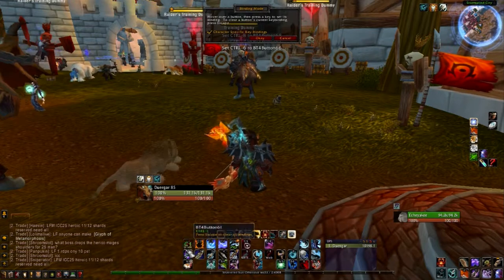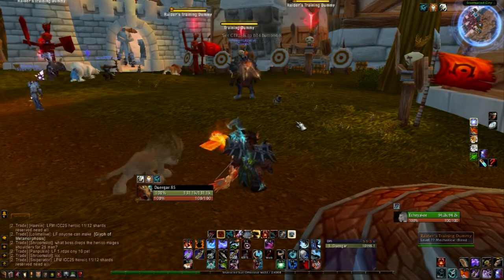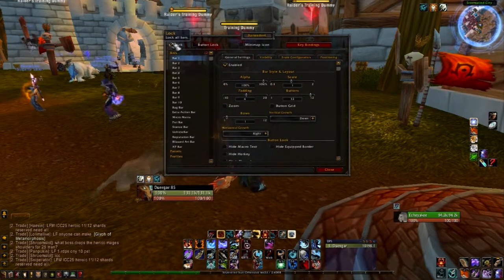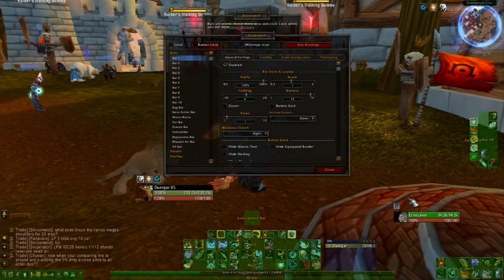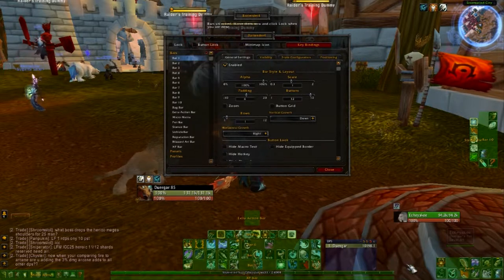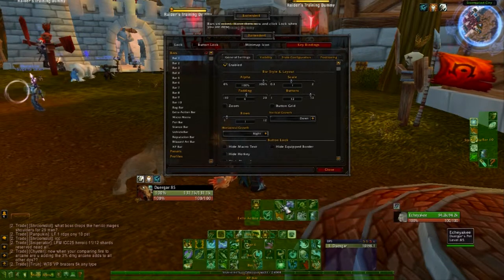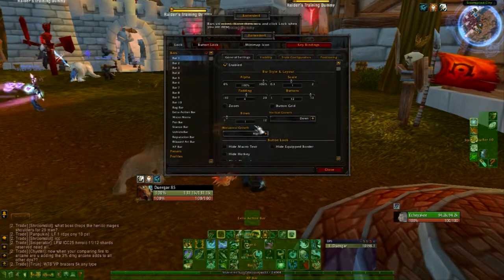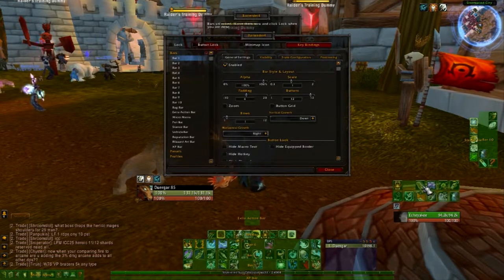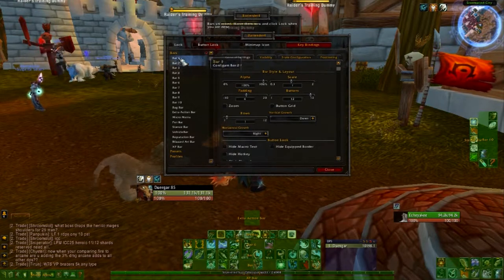You can put any key to any button. You can unlock them and change where they are. Extra action bars are useful for fights with boss mechanics where you have to push a button to save yourself, like Dragon Soul — that sort of thing. You can place the bar wherever you want. They have a snap feature when they're in corners and next to each other.